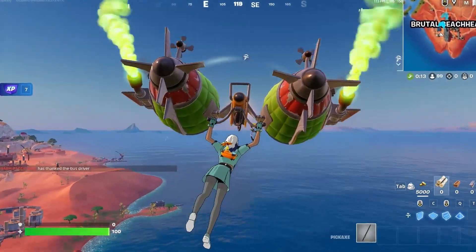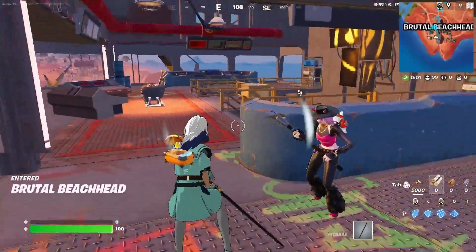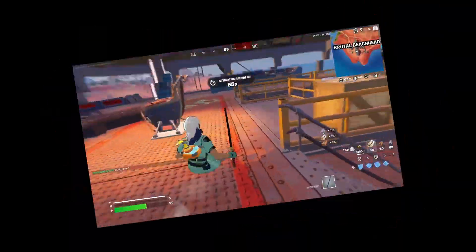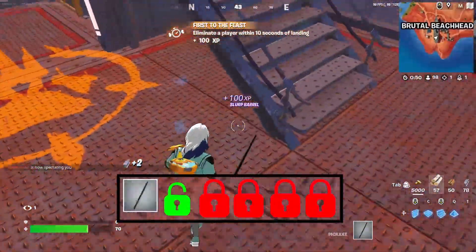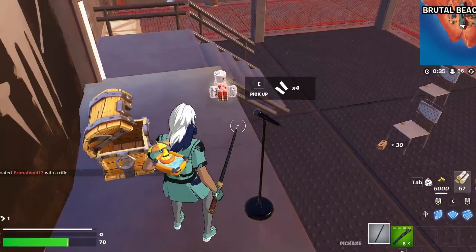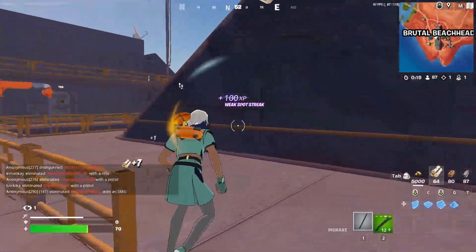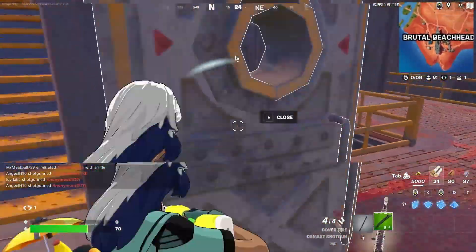I'm gonna land on this guy right here. Once I eliminate him I unlock my first slot. There we go — nice, we got our first elim and that unlocks our first slot. Once I pick up one thing in that slot I cannot pick up anything else in that slot, I can't even swap it out. So I had to use this combat shotgun for the rest of the game. I can't even get any heals right now.